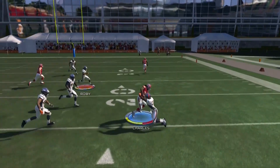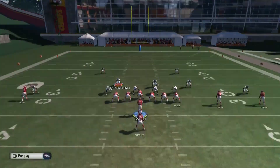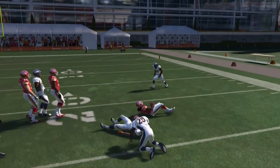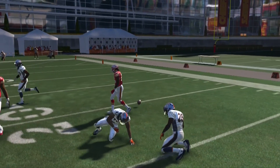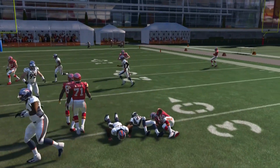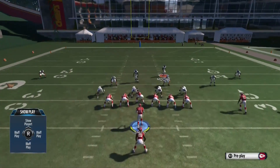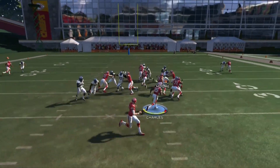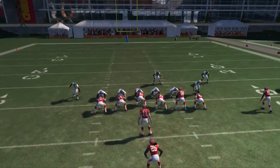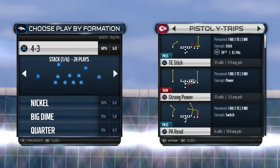If they're running a half-decent defense, a lot of the times the wide receiver misses the block completely and you get hit in the backfield. Any kind of user presence over there is going to shut down that strong power. Otherwise, strong power is good out of the other formations we use. The strong power is fine in Pistol Ace and Ace Twins, just avoid it in Y Trips.